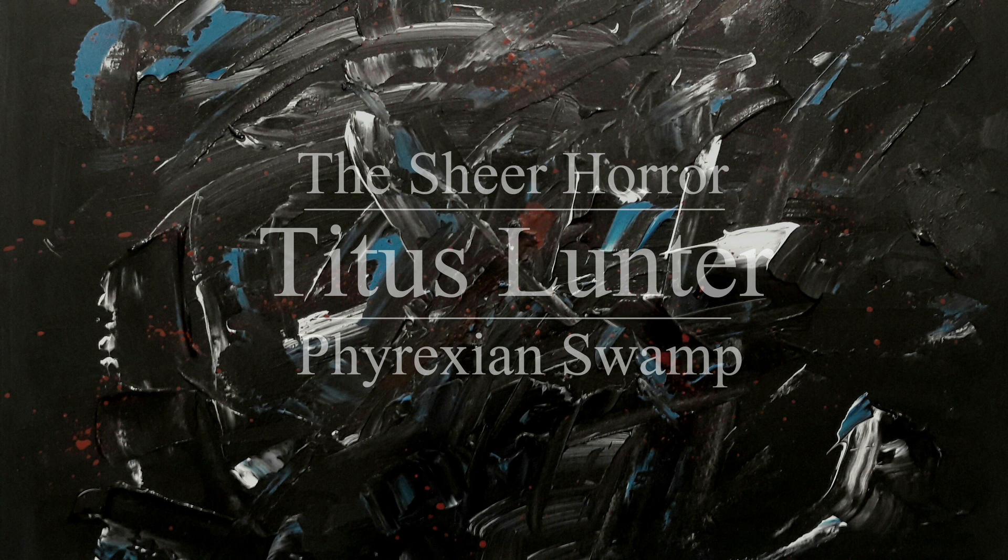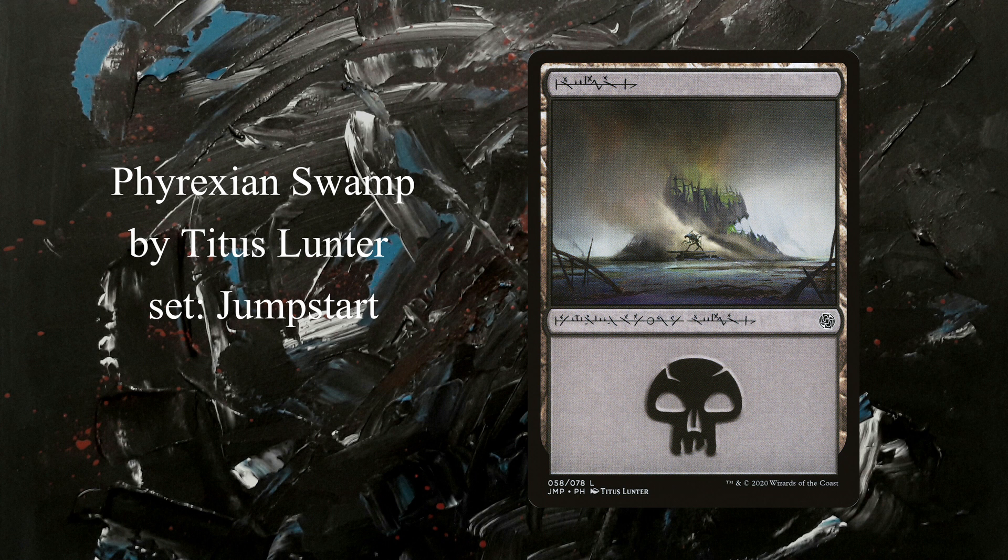Have you seen Titus Lanter's swamp from Jumpstart? It starts with the Phyrexian scriptures on the current frame, so you know it's going to be special. There are the cryptic letters, and while you know absolutely every word written on there — it's a swamp. That's how the card is presented, and that's awesome by itself.